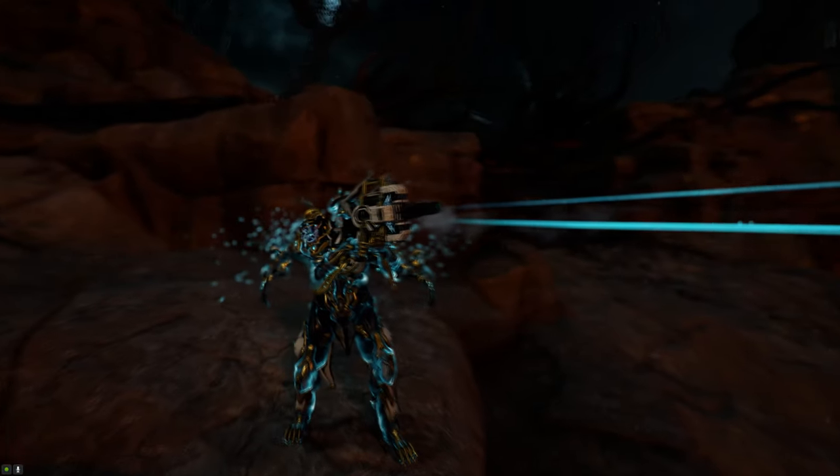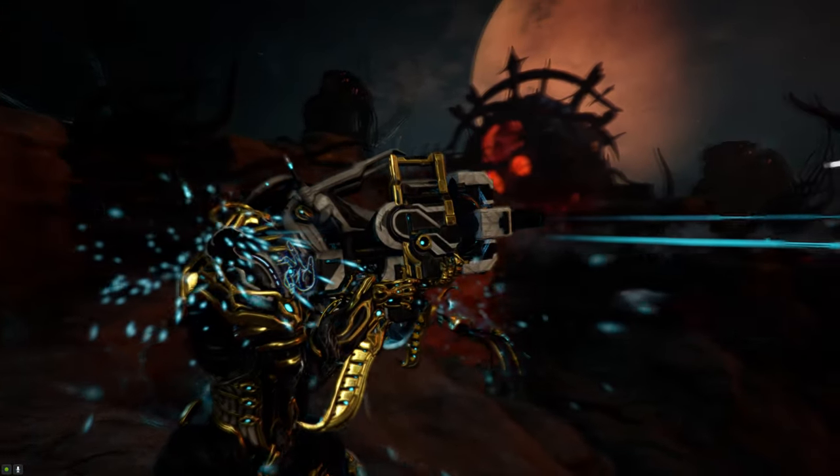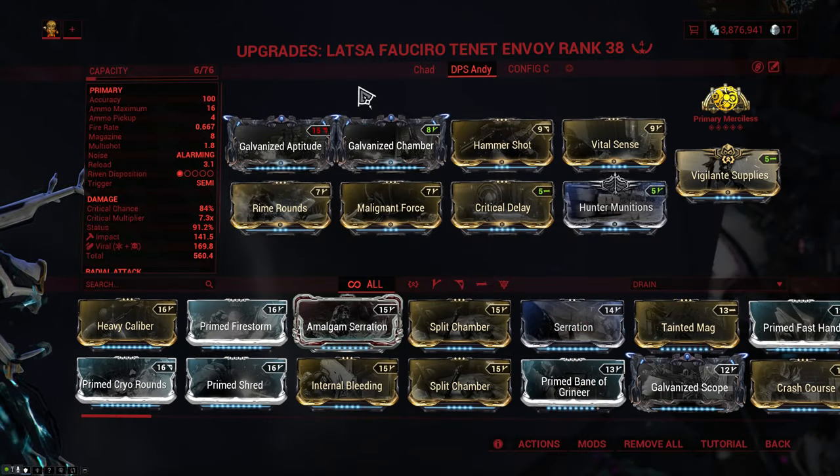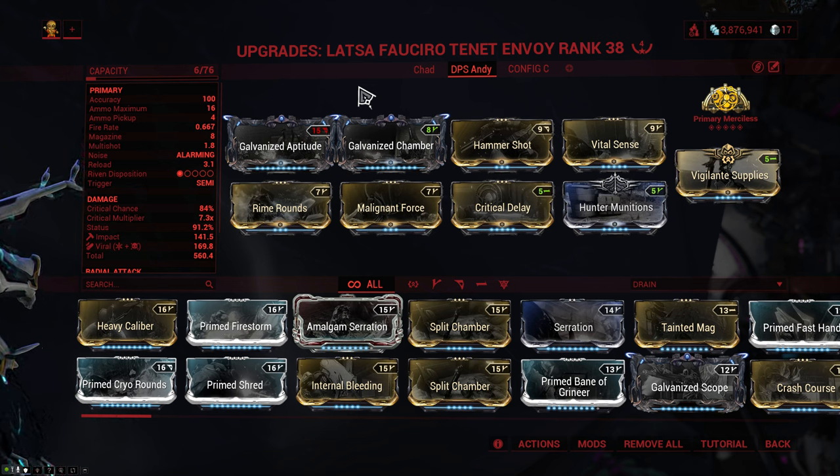For this last spot I was really torn between the Kuva Ogris, the Kuva Tonkor, and the one I ended up giving it to — the Tenet Envoy. The build is once again very similar: we have Galvanized Aptitude and Chamber with Primary Merciless, Hunter Munitions with Vital, Critical Delay and Vital Sense, and then you can either run Primed Firestorm for a bigger boom, a Primed Bane mod for extra damage, or Hammer Shot for solid damage across all the factions.